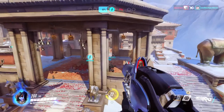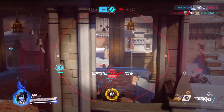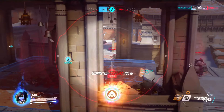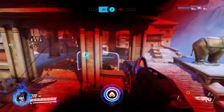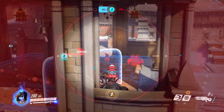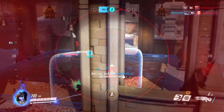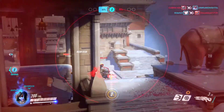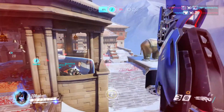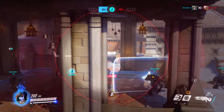The grappling hook is also amazing for getting around the map — whether it's getting back into the fight after you respawn, moving fast around the map, or potentially escaping from a gunfight by hooking yourself onto something and rapidly getting out of danger. It's ultimately something you need to practice if you want to get good at Widowmaker. Being able to navigate around the map quickly is part of her skill base, and you can look like Spiderman whilst you do it.